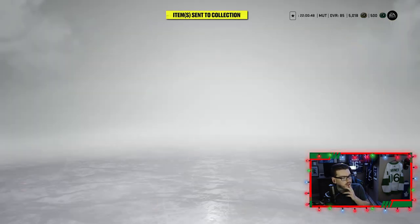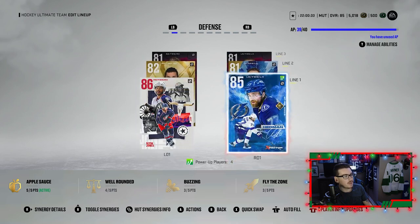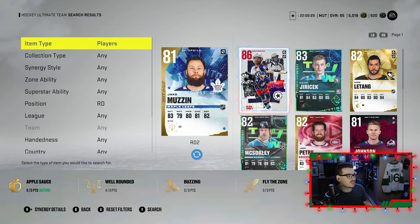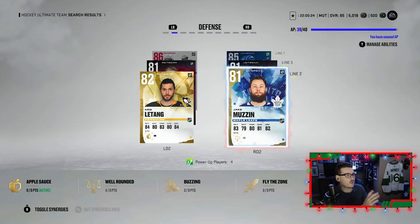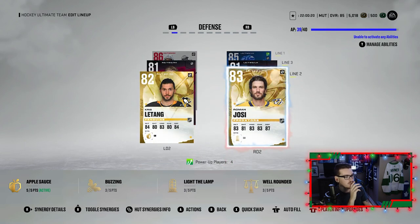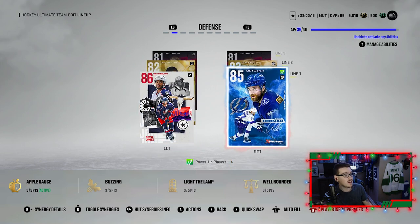Roman Josi might get thrown onto the team. I like the Bowen Byram–Eric Johnson pairing so maybe we get rid of Jake Muzzin and throw in Josi here. Muzzin served us well — he's been around since the start of the series — but Roman Josi is now onto the team playing with Christopher Letang. The defense is looking A-okay.